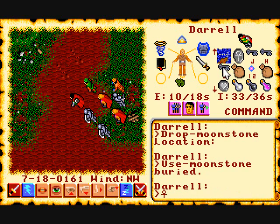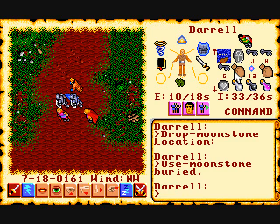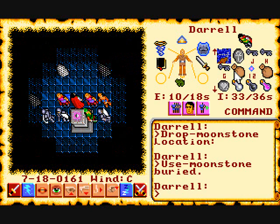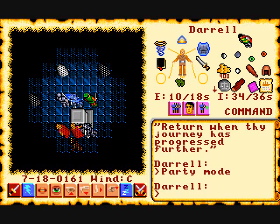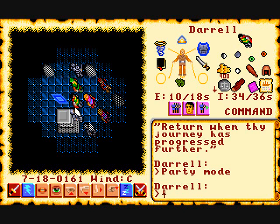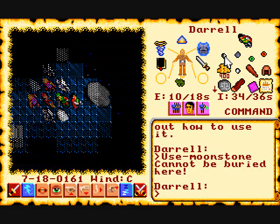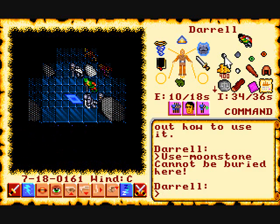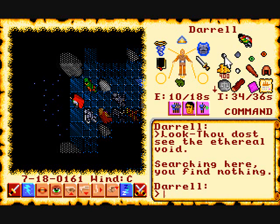You can also bury a moonstone you found, and in its place a moon gate will appear. Here we just teleported to the Shrine of Spirituality. The problem is once you go through a moon gate and try to go back through it again, you'll appear in the same place until the moon has changed. In this particular shrine you're stuck because the borders are surrounded by what's called a void — basically you're in the middle of nowhere. So you have to wait it out or cast a spell to teleport back, such as the help spell, which is a level 1 spell that returns you right back to Lord British. It's kind of a cheat spell.